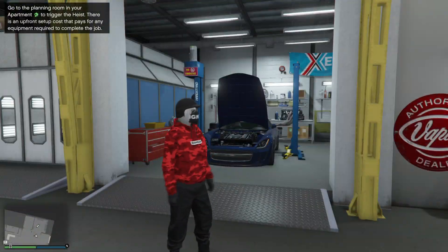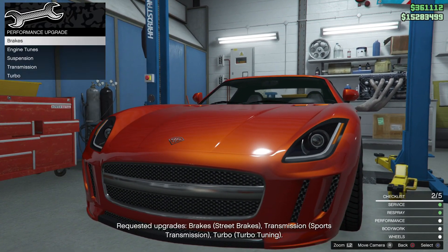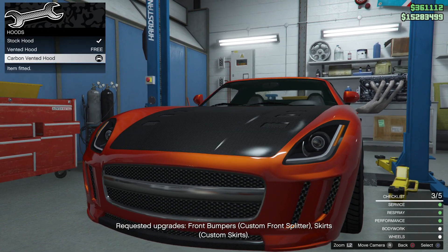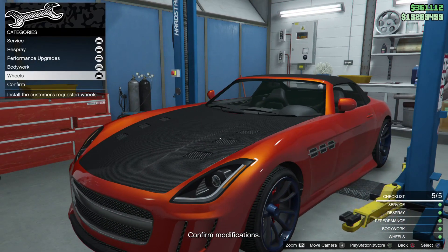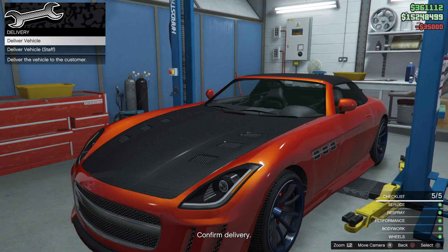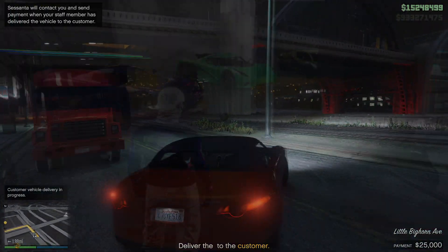The first thing you want to do is make your way inside your auto shop and over to the vehicle you need to service. Start servicing the vehicle and follow all the steps it tells you so you earn the most amount of money. Once you've made all the upgrades, confirm, and when you get the list on the left to either deliver it yourself or have your staff deliver it, hover over the option to deliver it yourself, press that, then press up on the d-pad instantly and spam A. You should hear a bunch of select sounds — that means you got it correct.